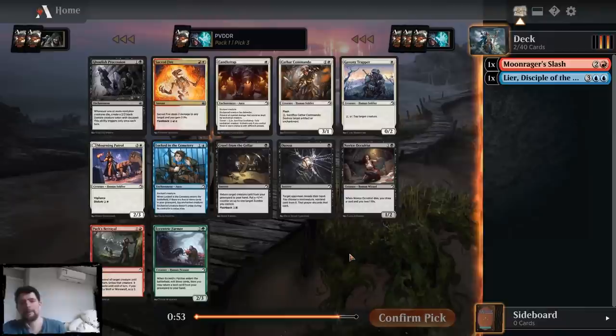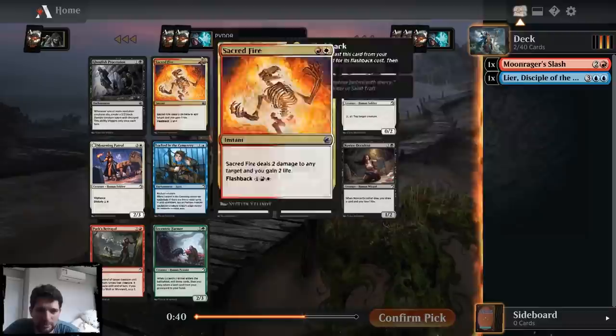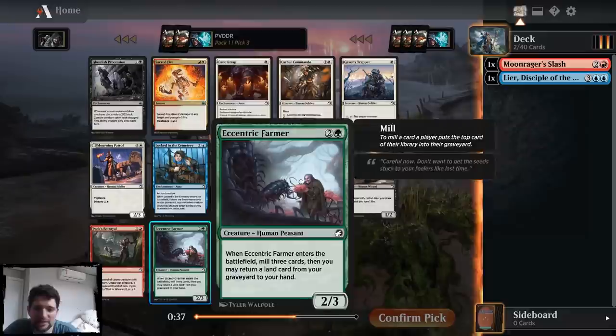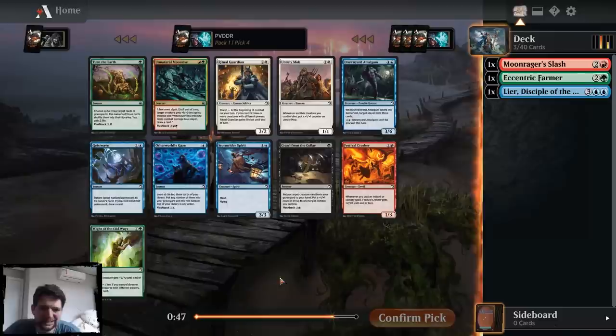Here I think the best card is Eccentric Farmer. Sacred Fire is okay, obviously — it's two colors and a color condition I don't really love. Crawford of the Star is fine too, but I think Eccentric Farmer is just the more powerful card here. Even though I could take a blue card, this card is just better. And a lot of people avoid green, which I don't really get because I think green is great. Well — green is acceptable. But still, this pack is also pretty bad.